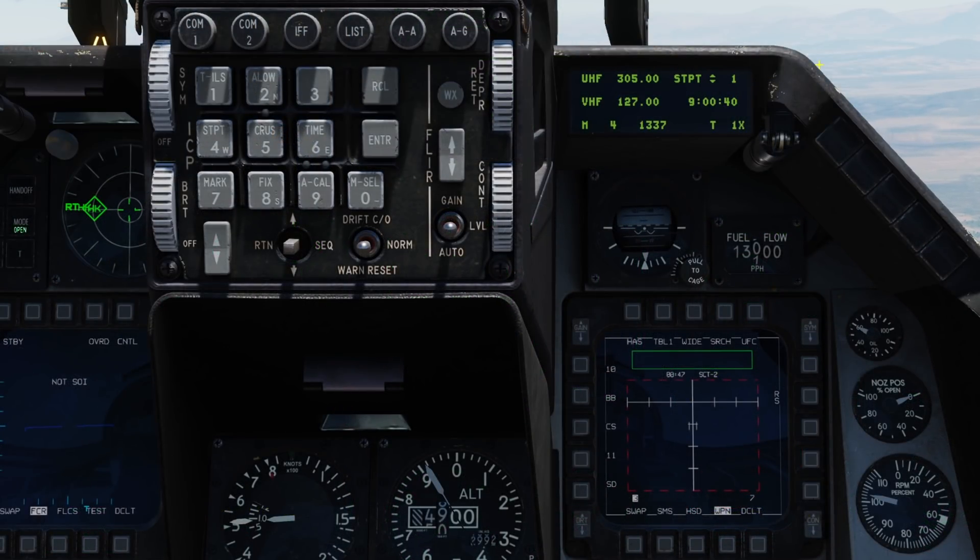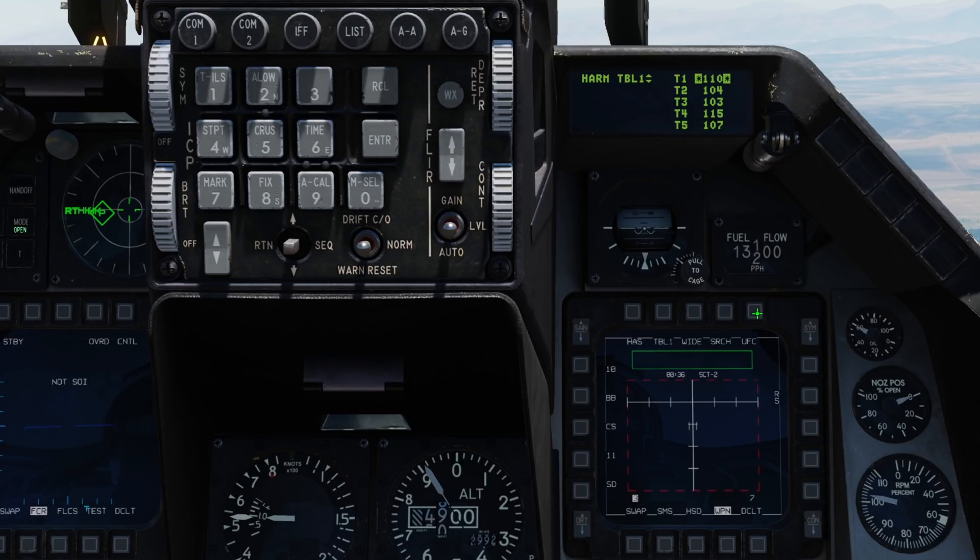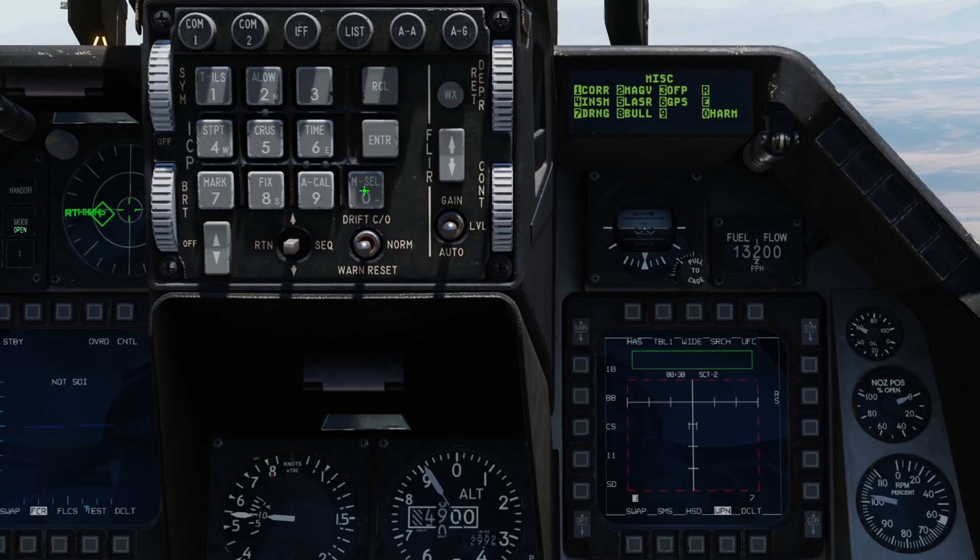So we can aim, shoot and know how to approximate the range to our targets. Let's now look at creating custom radar tables. We can edit our tables by either pressing the UFC on the weapon page, or we can press the list button on the ICP, select MISC with 0, and then HARM with 0 once more.